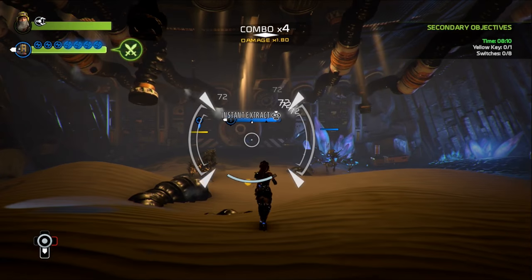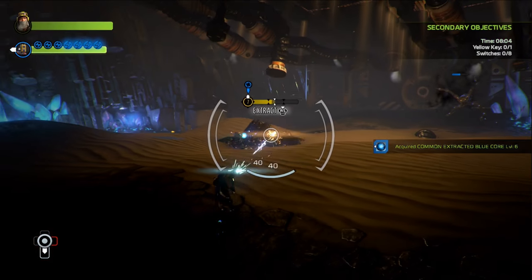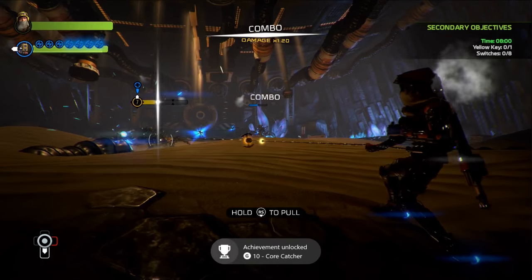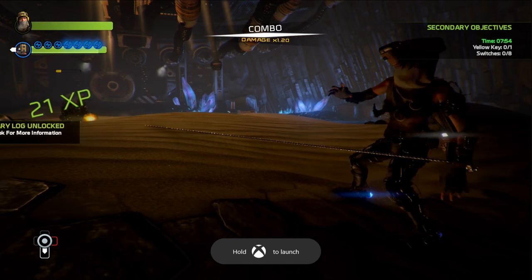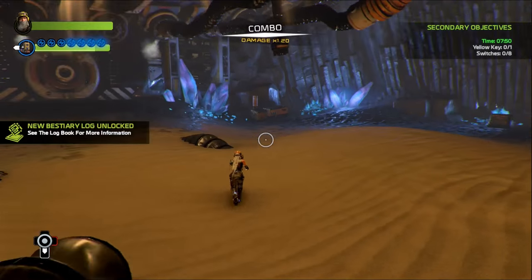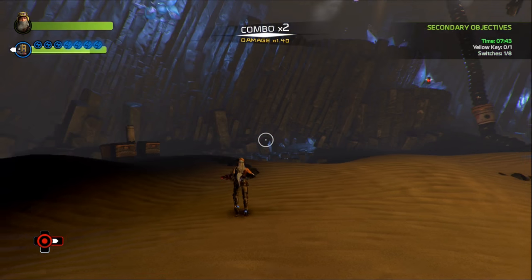I don't know where exactly we have to go. Instant extract — I can do it quickly. I don't know — full achievement unlock, core catcher, okay, because I got a nerf I guess. There we go. That takes a lot of time to do that, we might just want to blast. Okay, we already got that one, although I might have to hit it with the red switch.